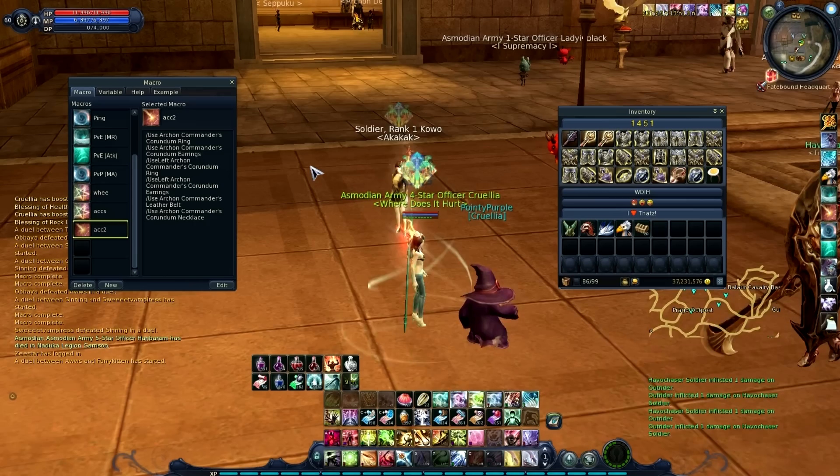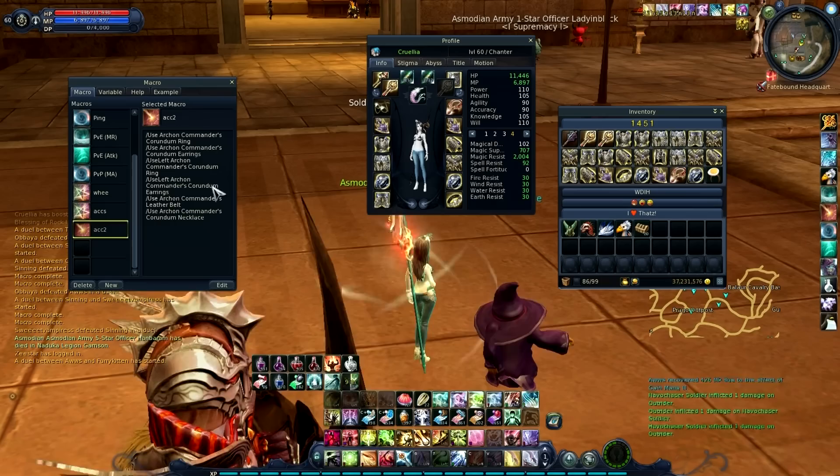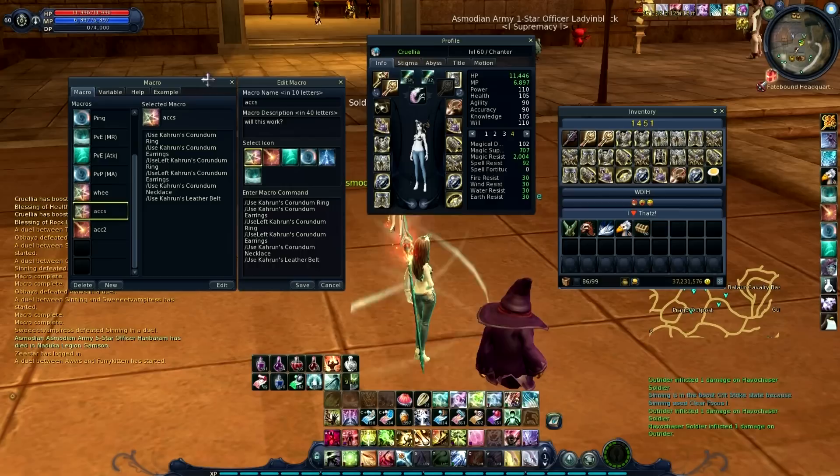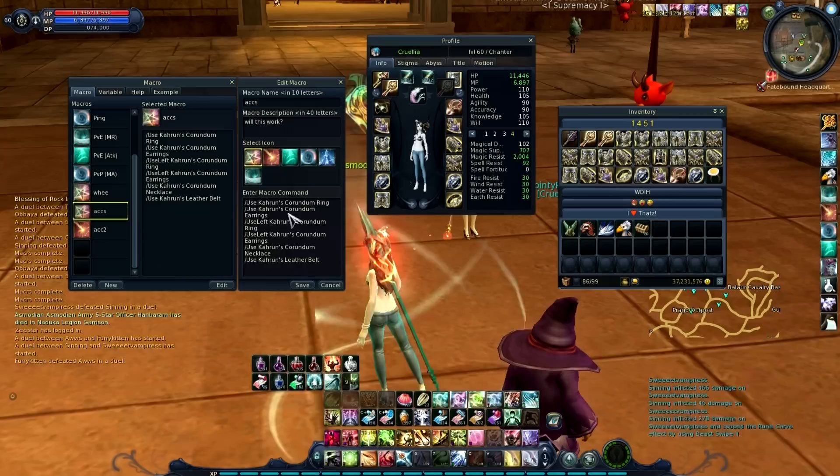Hi everyone. I'm going to start off this video by pointing out a macro problem I had a little while back. It involves the accessories. There's a problem where if you try to macro swap accessories, they'll go into one slot only and won't switch properly. But Namin from Tiamat actually sent me a forum PM, I charted it out and it worked. So I thank her for that — I'm guessing on the gender, pretty sure it's a her, and if I'm wrong I'm really sorry.